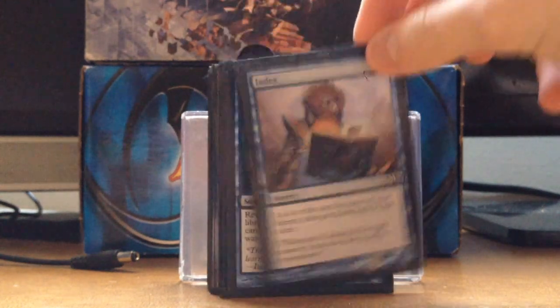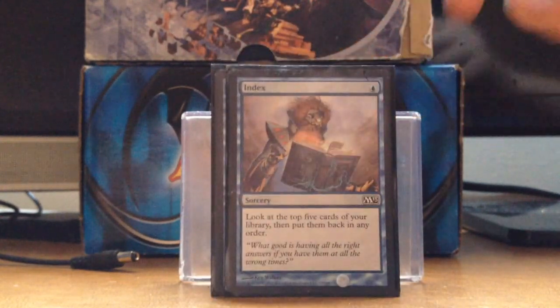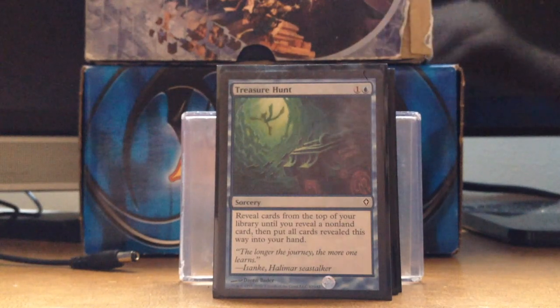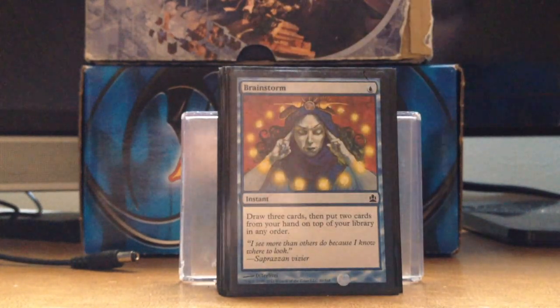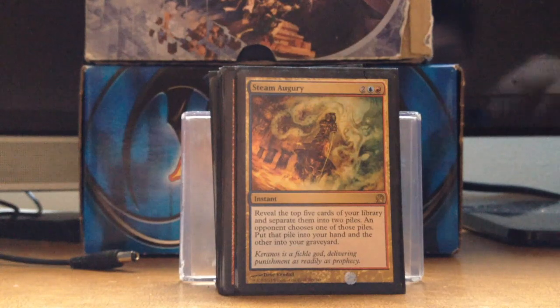Index — if I'm keeping a risky hand and I have a blue source, I can set up my top five. Treasure Hunt is another good card — if you have a bunch of lands stacked on top, you can draw through those. Brainstorm — draw three cards and put two back on top, very helpful to find an answer.